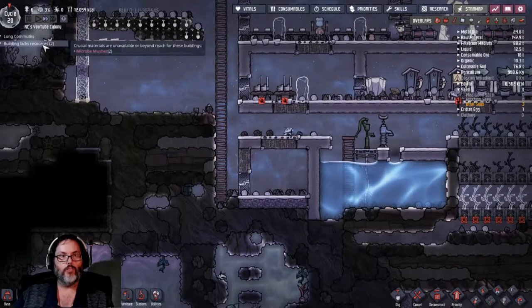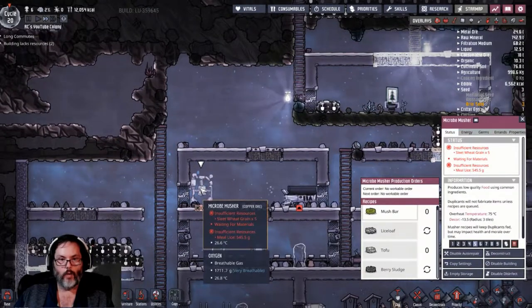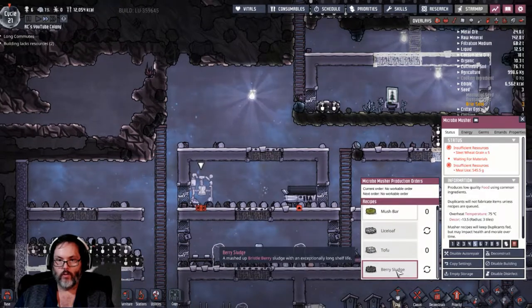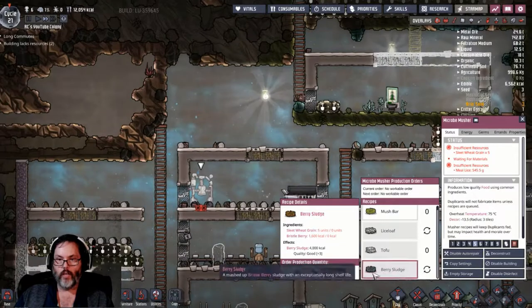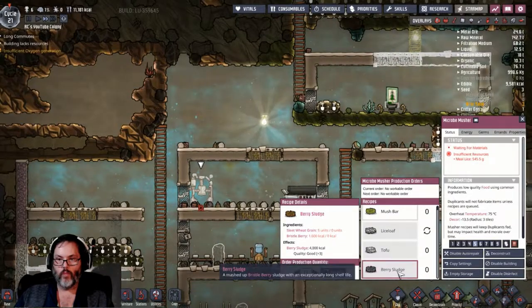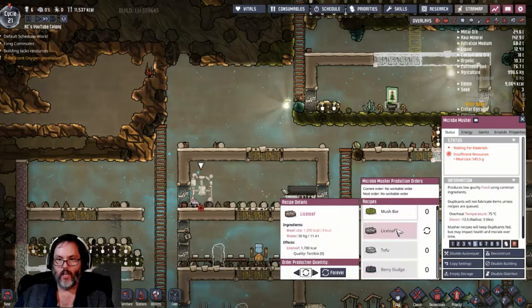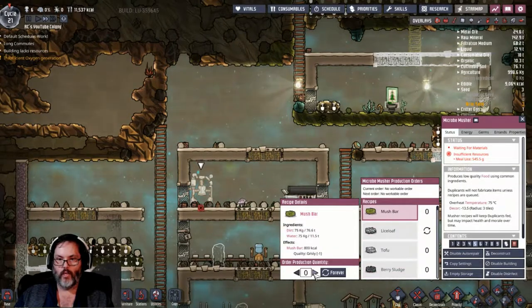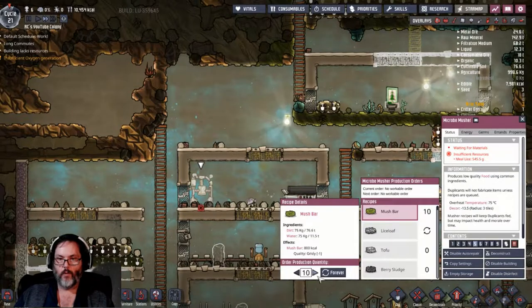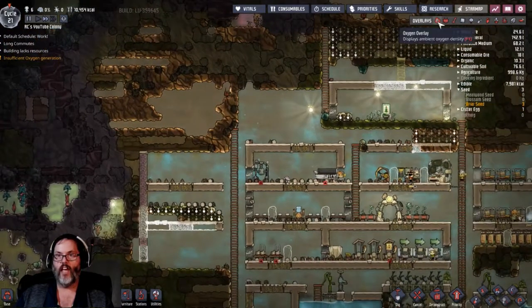Building lacks resources - the microbe musher. We are missing sleet wheat - what's that for? We don't have anything for that. I have bristleberries but that's it. Lice loaf - let's go ahead and make five mush bars just to have some. Insufficient oxygen - we'll have to address that quickly.